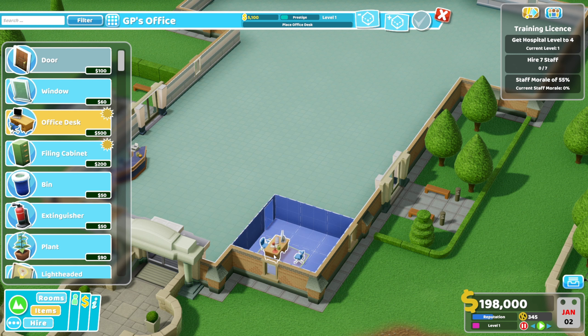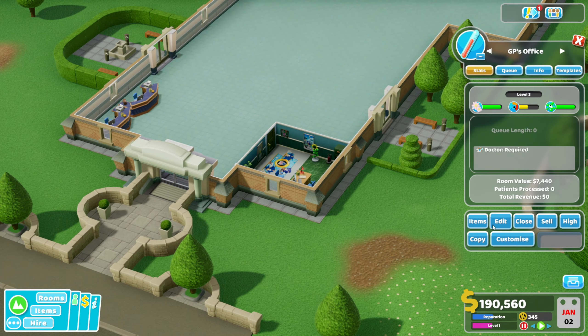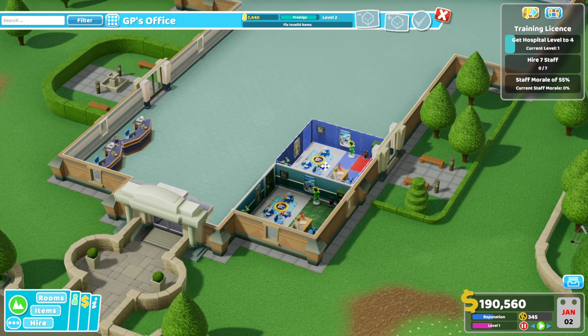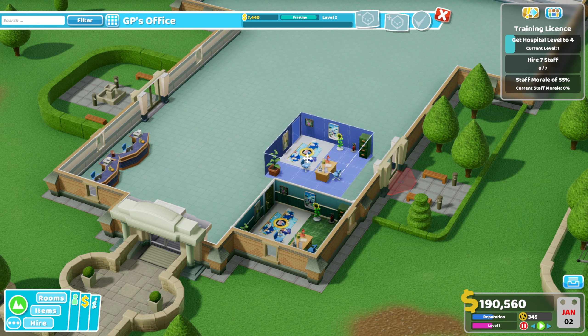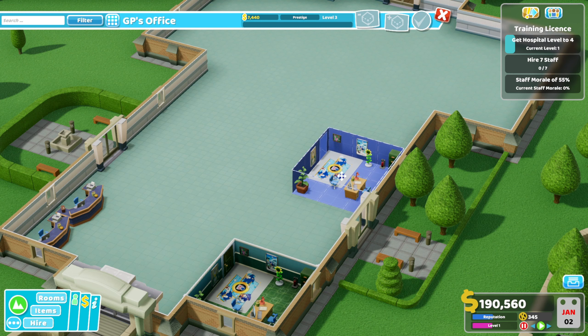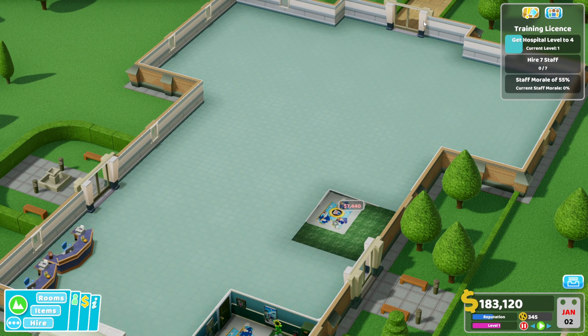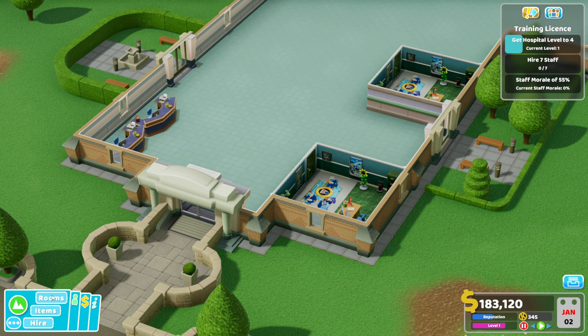GP's office is the first thing we're gonna need. I'm gonna put it in one of the corners. I think that means we can get some decorations outside which would be nice. I always forget which side the doctor's sitting on — the one the computer faces. I played a little bit on a different save and I realized I can copy things. We can put one here and this could be a little waiting room — two doctor's offices, that'll do us for now.